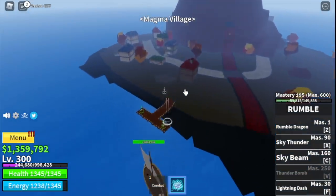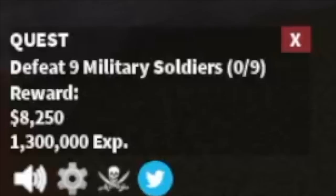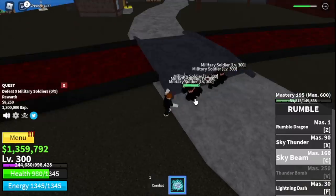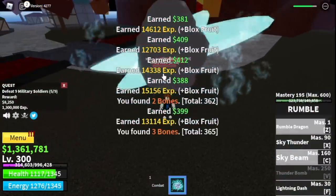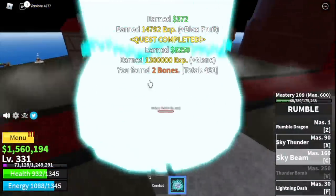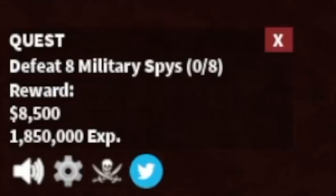Next island is the Magma Village. Start with the military soldiers — you need to defeat nine. Lure five at a time — one, two, three, four, five — make them meet on the bridge and defeat them. Do it twice to level up. The goal is to reach level 330.